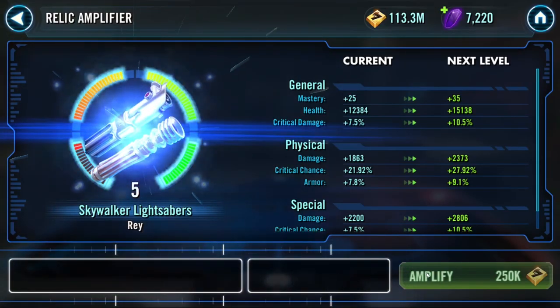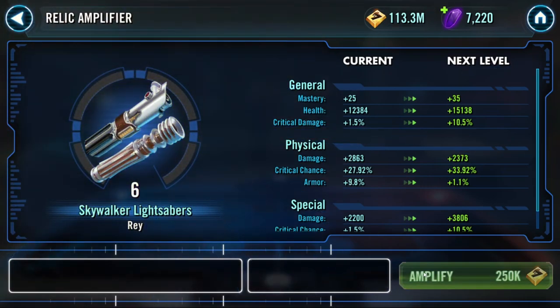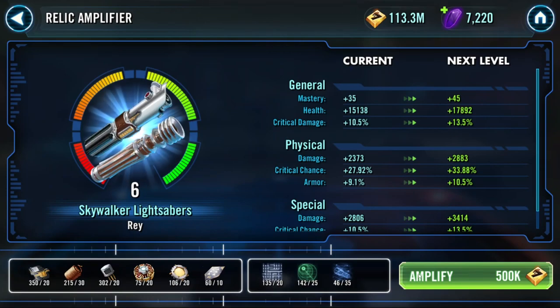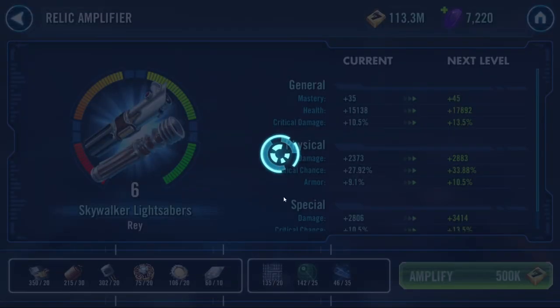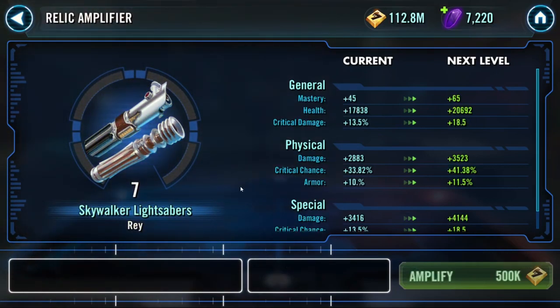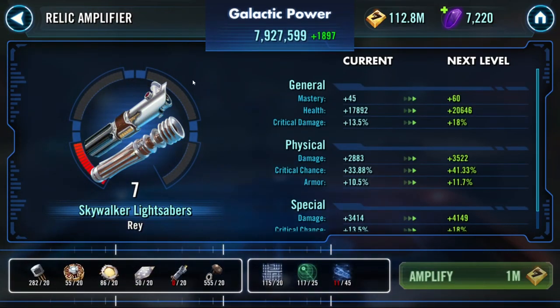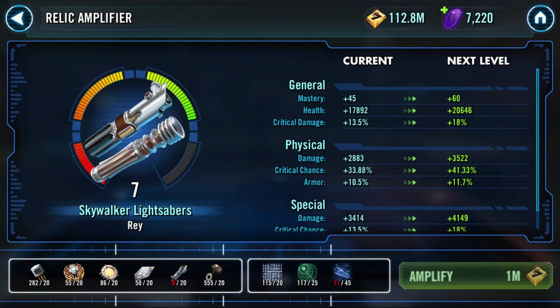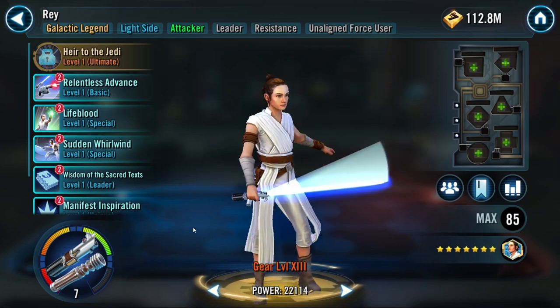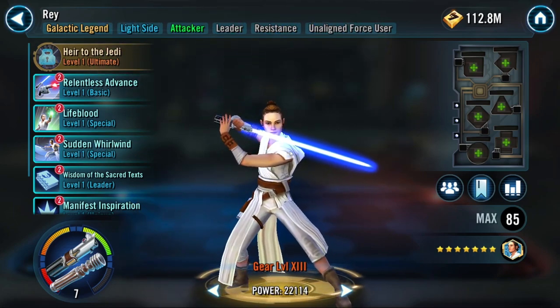R7 here we come - plenty of mats all the way around. But oh, the relic grind to get everyone else up to par. This is one of the worst relic farms I've ever had. I had to buy a mat, I'm fresh out of these. The coils - I'm not gonna talk about it, the coils make me so mad. Alright, she's R7!